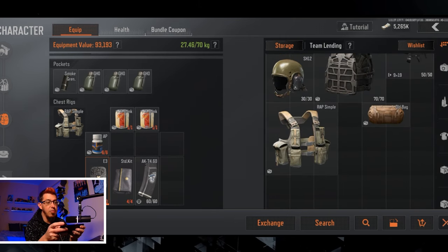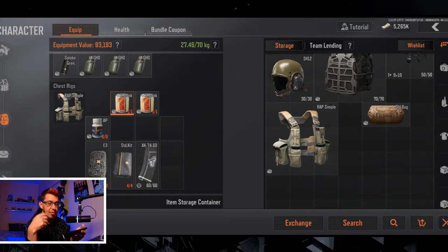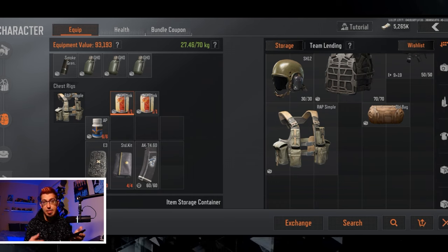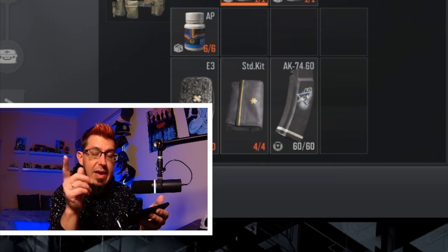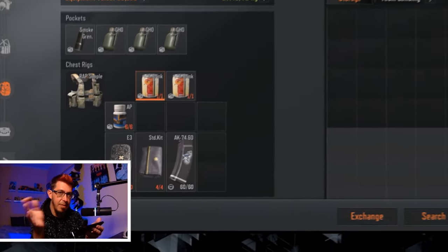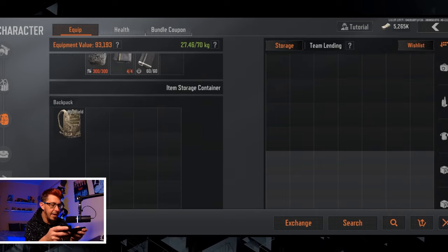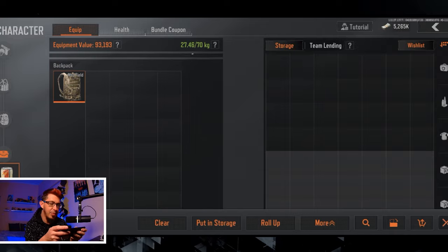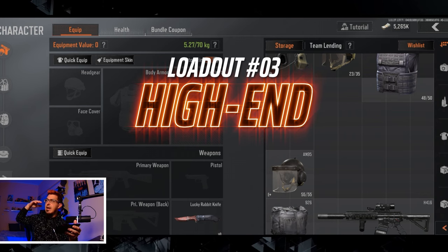Don't forget to bring something to drink, especially if you're using search kits - they make you thirsty, and thirst drains HP just like bleeding. Always have a drink in your rig. Also, if you pop a drink when your stamina is low - like when running from one location to another - your stamina actually jumps back up. For the bag, pick something bigger than the old bag, but not the biggest one.